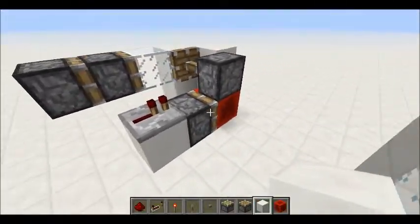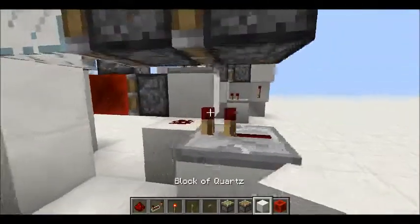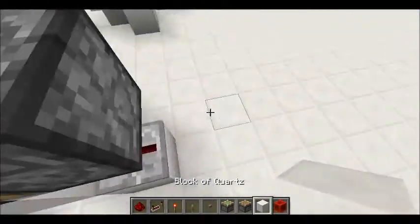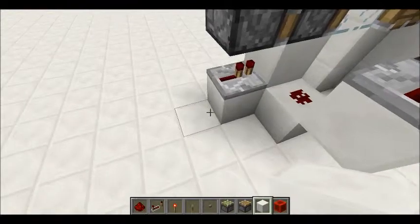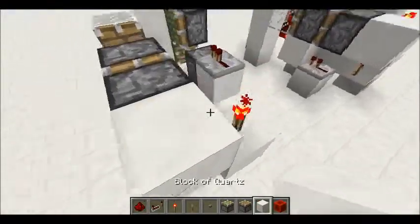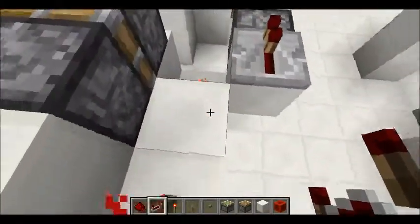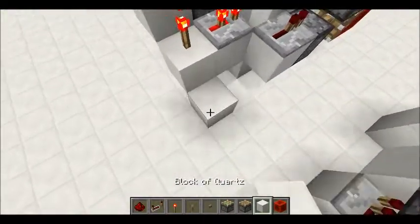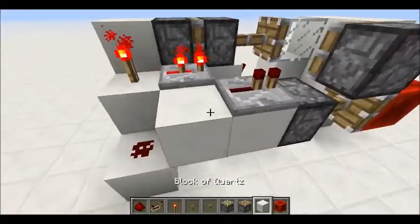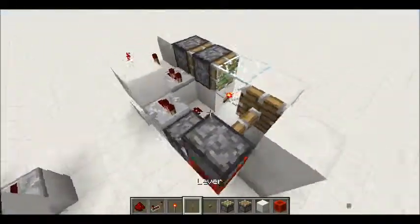And then a repeater going into that piston right there with redstone dust there, a block here, a repeater there on one tick as well, and with a torch right there. And then you're going to need to get a block right there with two torches — remember, two — and then with a repeater right here set to two ticks, with a redstone dust going into the torch on the block. Then a block up like that, a torch on that side, then just redo it over there.